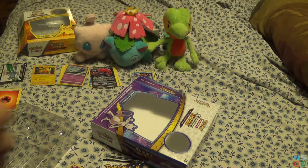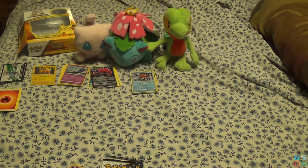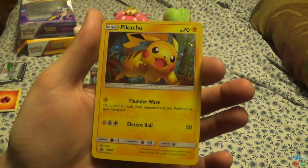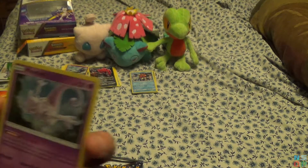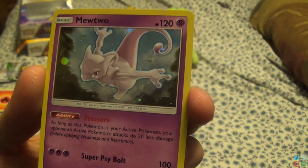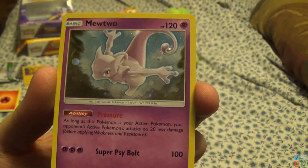We have our Mewtwo pin there. Very nice. And the Pikachu pin. I didn't really go over the Pikachu promo card much earlier. Pikachu has Thunder Wave, 50% chance of paralyzing the active Pokemon, and Electro Ball, 3 energy for 50 damage, 70 HP — not bad. Mewtwo has 120 HP. Pressure says as long as this Pokemon is your active Pokemon, your opponent's active Pokemon attacks do 20 less damage before applying weakness and resistance. And Super Side Bolt, 3 energy for 100 damage. I wonder which is the better one.